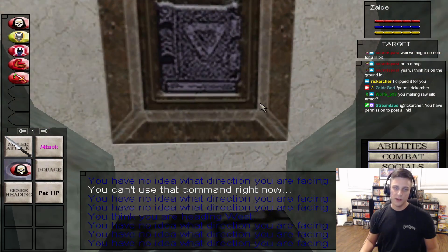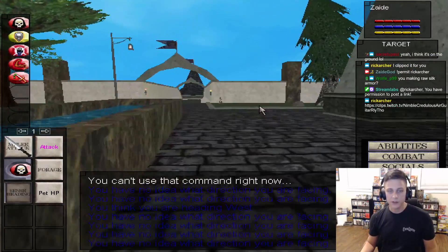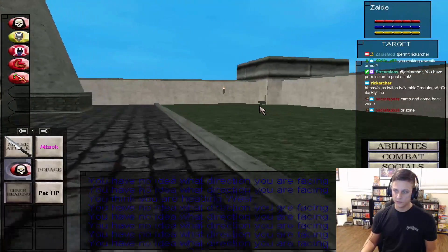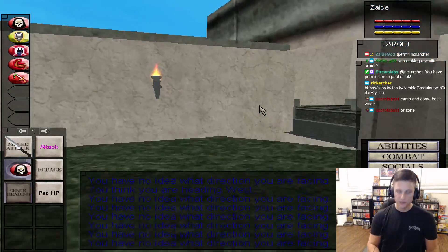Am I making raw silk armor? I wasn't thinking about it, but I should, right? It's pretty simple to make raw silk armor, and if I go to Field of Bone there are like 10 million spiders I can hunt for really quick silk. I'm going to zone right now, Secrets, to see if that fixes the currency bug.